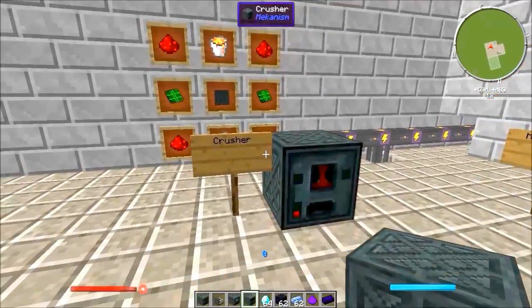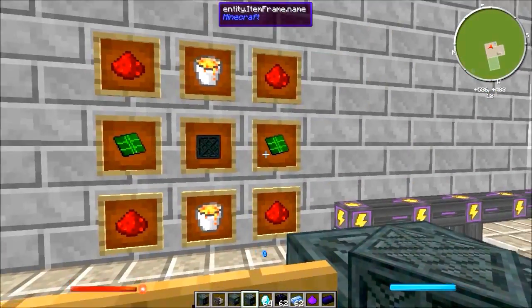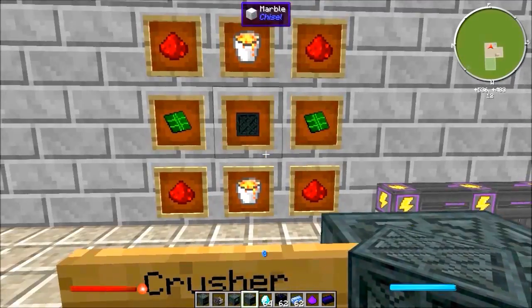To craft a crusher you're going to need four redstone in each corner, two control circuits, two lava buckets, and a steel casing.